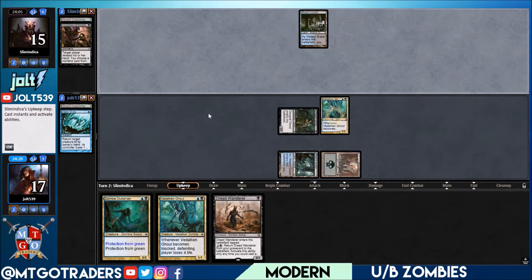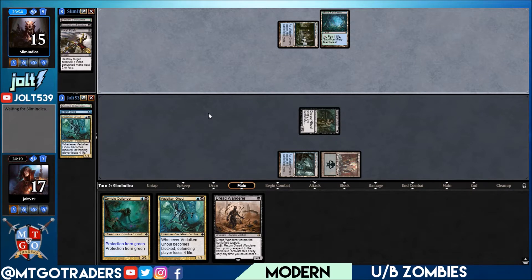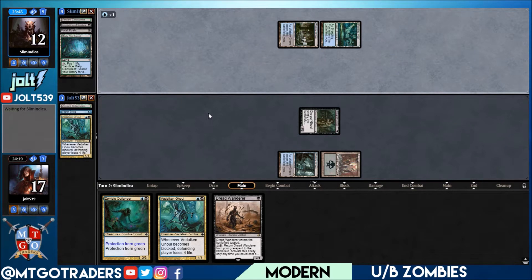The other card we're splashing for is Diregraf Captain, which is a zombie lord with a Blood Artist effect — whenever a zombie you control dies, target player loses one life and you gain one life. There's not a ton of board wipes in Modern per se, but you do get into spots where if they have Damnation or Supreme Verdict style stuff, you can get that value. Looks like we're playing against Soul Tie — cool, sorry it threw me for a loop, I was expecting Grixis or Jund.